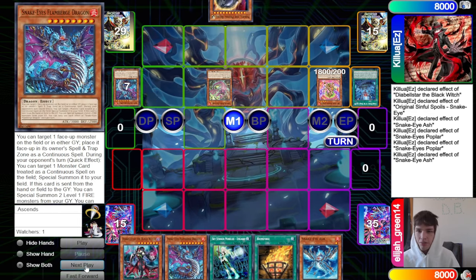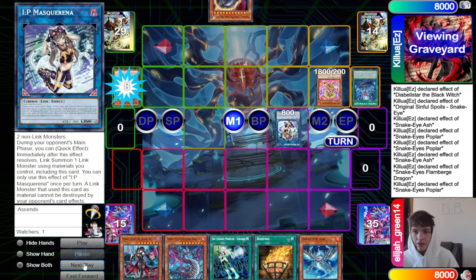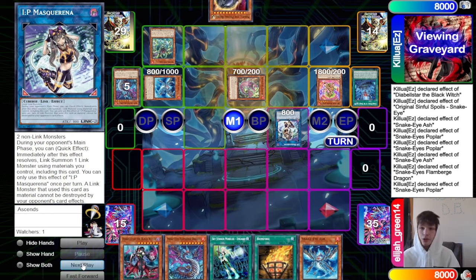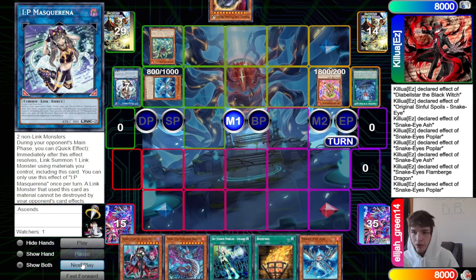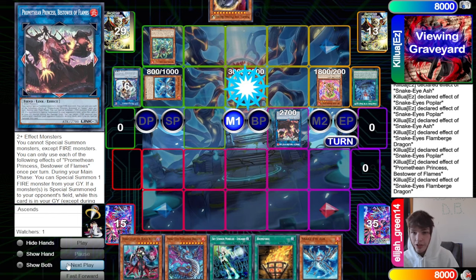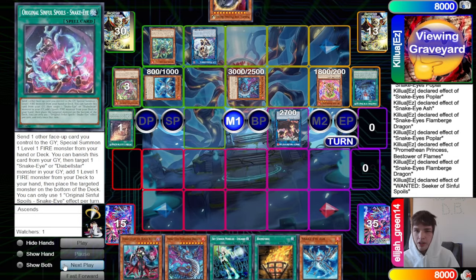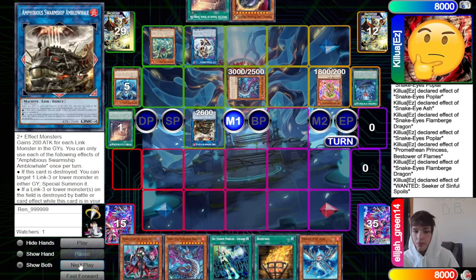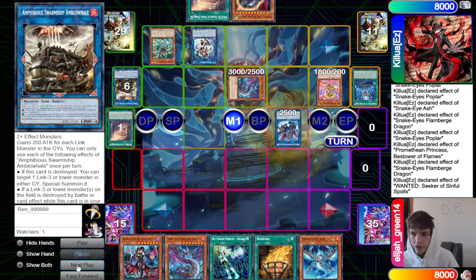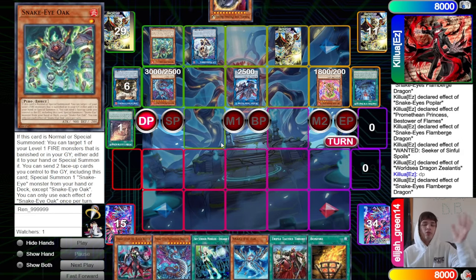They go Snake Eye Ash, send, bring out Flame Birch from hand and go up into IP. Activate Flame Birch — Poplar spell trap zone, Oak brings out Poplar and Ash, then make Princess. Princess effect brings out Flame Birch, Flame Birch on the IP. Wanted puts back Original, draws off Wanted, then links off to make Whale. Whale into World Chalice, World Chalice effect moves itself, and set Wanted.